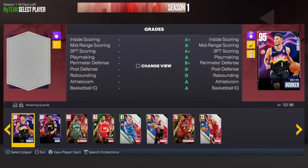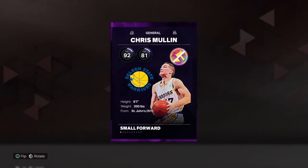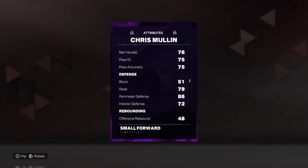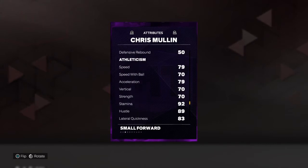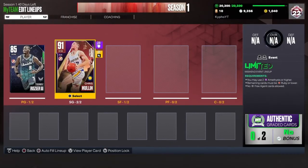For my shooting guard position, my card is Chris Mullin. Chris Mullin is very good — like a three or deep wing, or a shooting guard. He has a very good three-pointer at 93, pretty good driving dunk, 76 ball handle which is usable, 79 steal, 86 perimeter, 72 interior, which is very good at this point. 79 speed, which is pretty good, and 70 speed with ball. Overall a very good card.